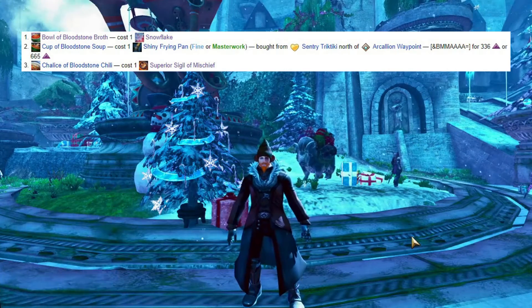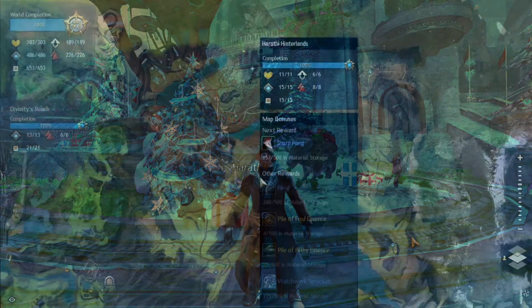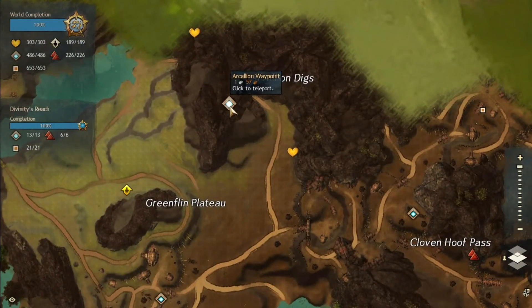The next one is a Cup of Bloodstone Soup. It costs 1 shiny frying pan. The shiny frying pan you can get from the Harp Merchant next to Arcadian Waypoint in Harathi Hinterlands.